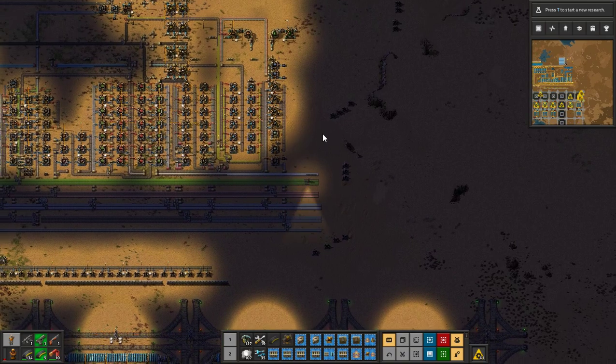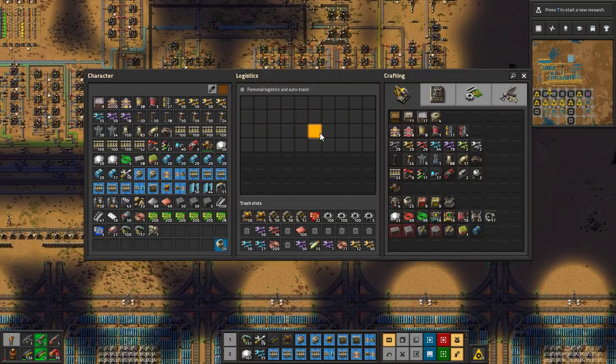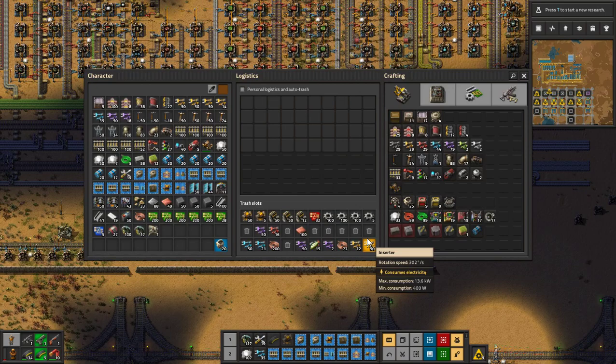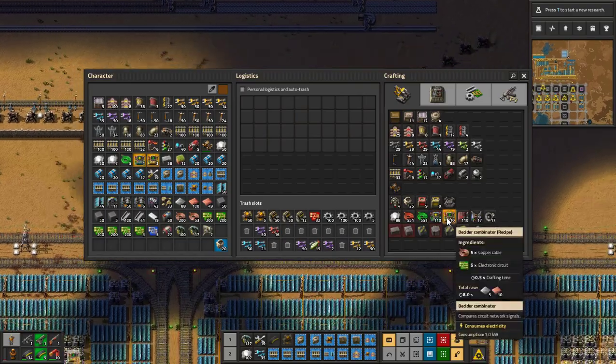Here are the green circuits — we don't need these plastics but we need these. We got a couple of them. We have these wires so we can go ahead and use the wires instead.